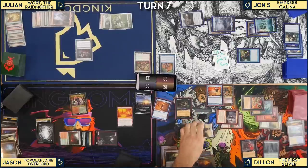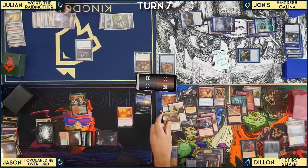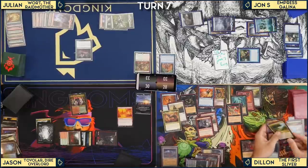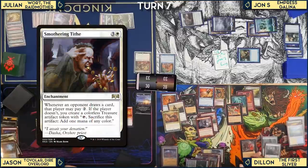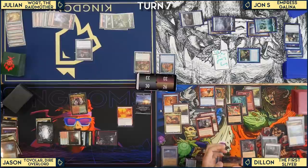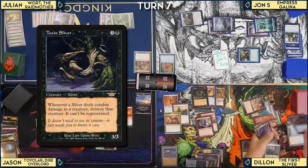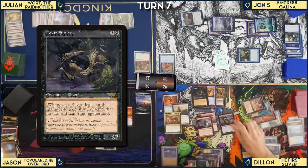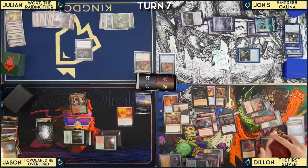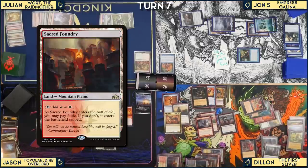Jon casts the First Sliver on his turn, cascading into Smothering Tithe. Dylan attempts to pay 2 life with Phyrexian Reclamation to return Toxin Sliver, plays Lifelink Sliver. War's Toll forces him to tap all lands — including the newly played ones. Dylan tries to cast more Slivers but can't pay for Smothering Tithe. Dylan cascades into a Farseek with another sliver play.